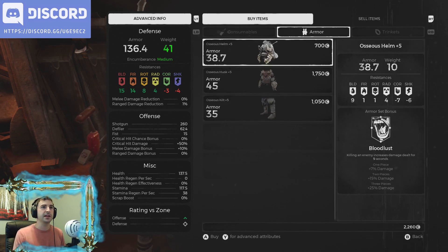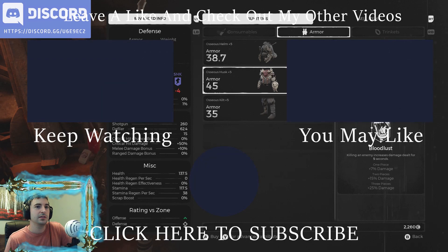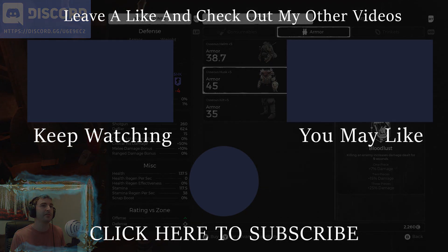Let me see your wares. Now let's go to his armor. Here it is guys — the Osseous armor set. Killing an enemy nets 7% damage, and 15-25% bonus damage if you kill an enemy in the next 5 seconds. Really good bleed resistance. Pretty good armor on it too — it's really cool looking, actually. I like this a lot. I could get two pieces right now; I'd have to farm for the chest.